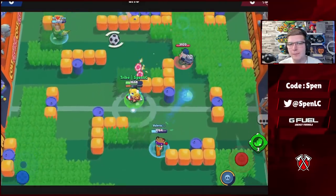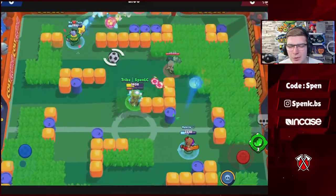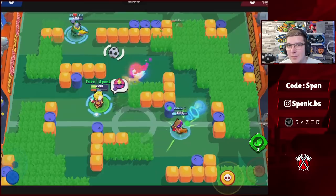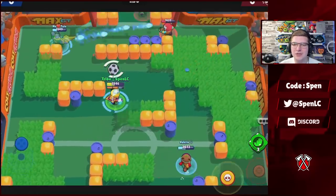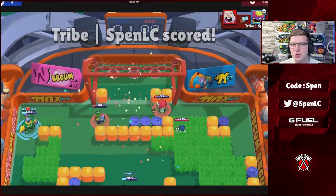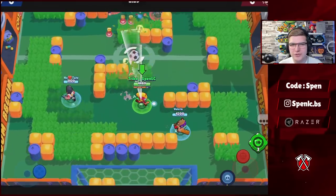For Gene, there's no debate on the best build every single mode. The best star power is Magic Puffs — one of the best star powers in the game. It synergizes so well with your teammates, healing them while they take damage. In terms of gadgets, Lamp Blower is by far the better one — his other gadget is honestly one of the worst in the game. This is such an easy build to pick.